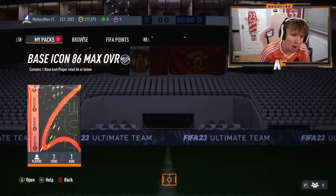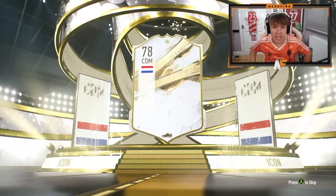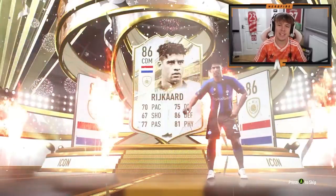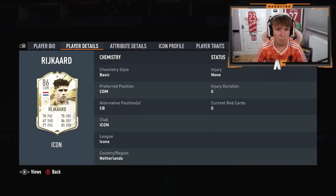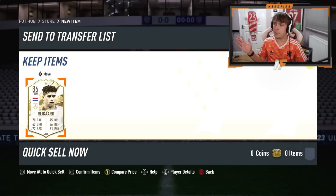Shout out to my boy Will — base icon, 86 max overall on his account. Dutch CDM — Rijkaard. He might be usable this year. I don't know if he's one of the lengthy people. What position? Center back as well — interesting. It's definitely not the worst one in my opinion.